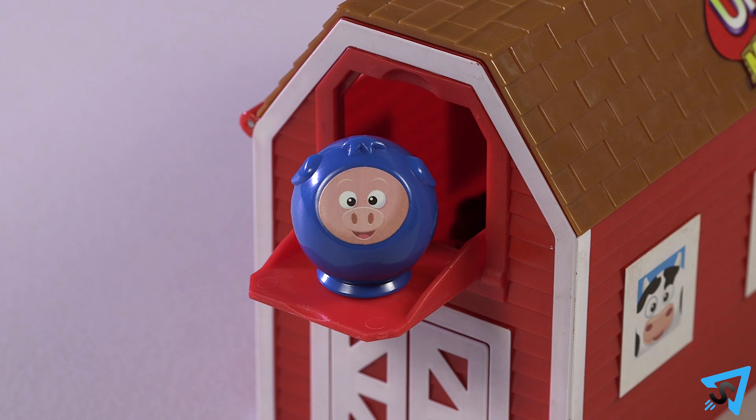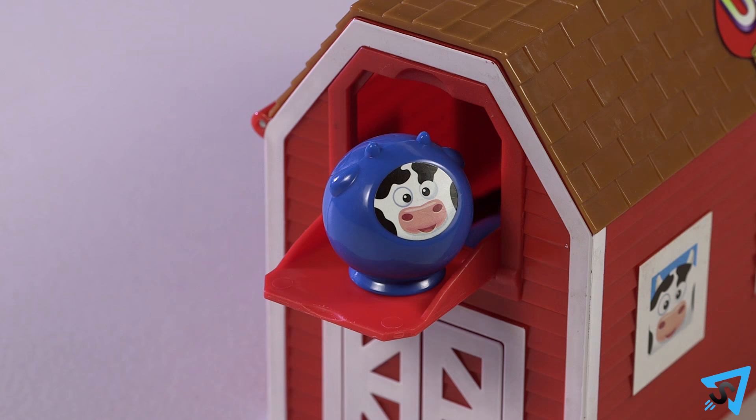The youngest player goes first, then play proceeds clockwise. On your turn, place one of your figures onto the barn door by matching either the color or type of animal that is already there.